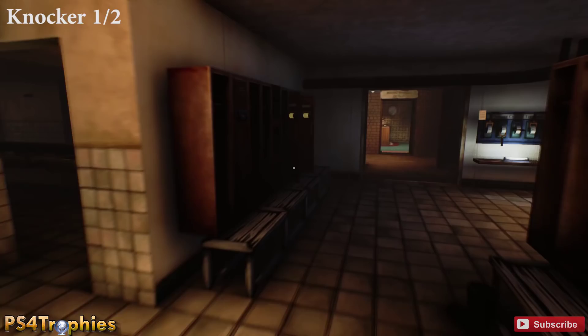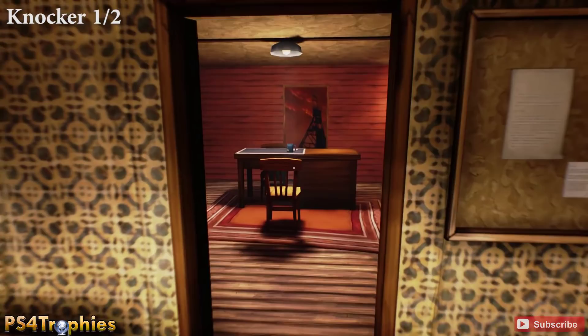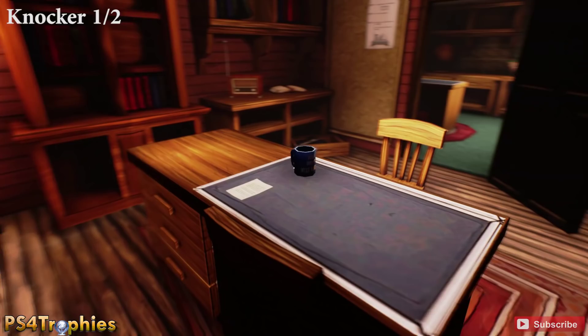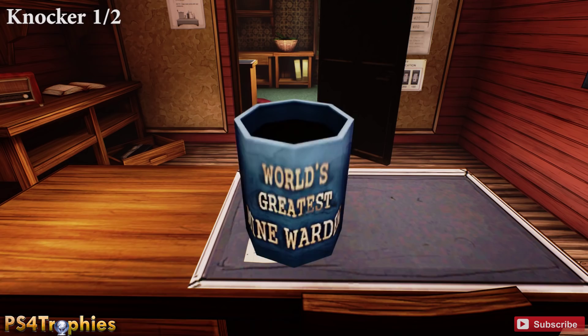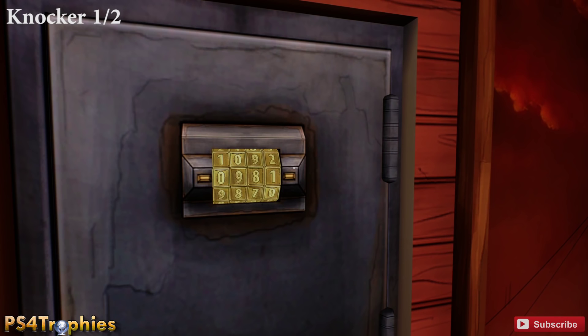Now let's look at the knocker statues. Go to the warden's office — this is where we put the cup of coffee and poisoned it. In the back of this room is a safe, and the combination is on the bottom of the coffee cup: 0112. The actual safe itself is right behind the painting. Type in that combination and you will get the knocker statue.